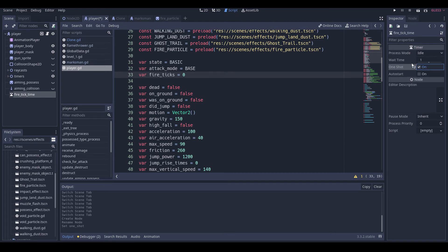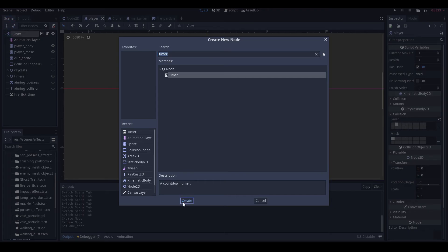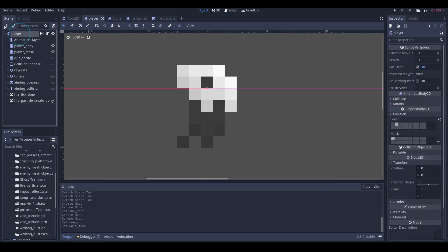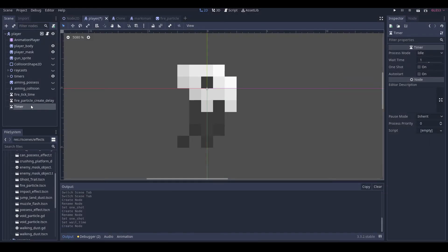Since the player can only have like 3 max health, I'm going to set it so it's every one second — I think that's fairly fair. Then add another timer: fire_particle_create_delay, set it to one shot 0.1. Another timer: fire_death_time, one shot 1.3. Then we connect both of these timeouts.